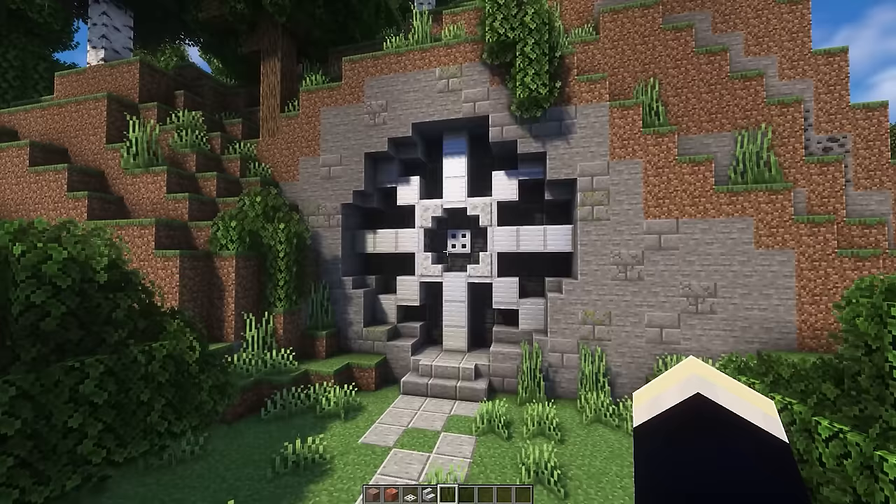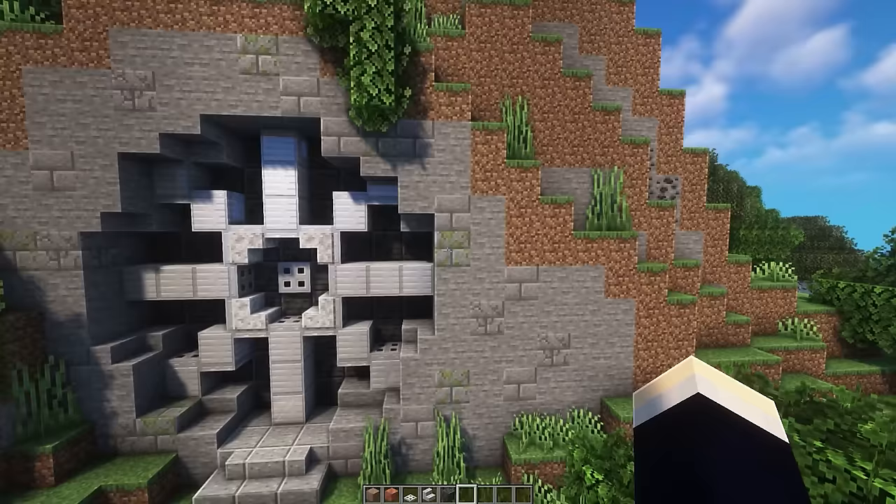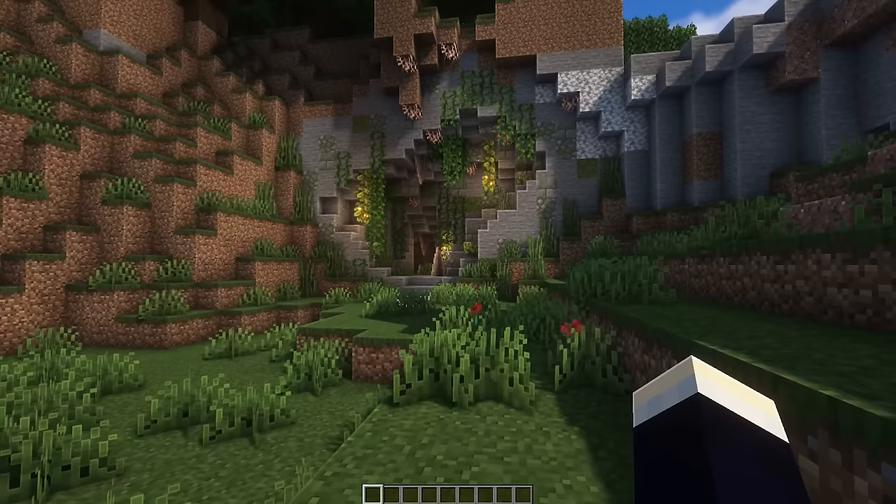The next is the iron entrance, also in a vault door fashion. Similarly, you'd need pistons to remove the two center blocks and pull them to the side. There's nice texture around the place to keep it more interesting looking.